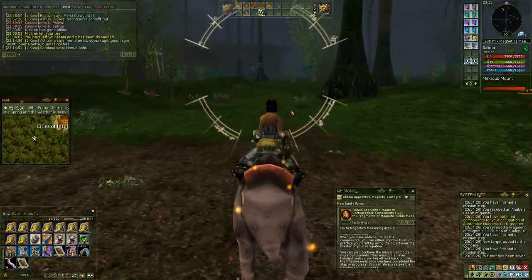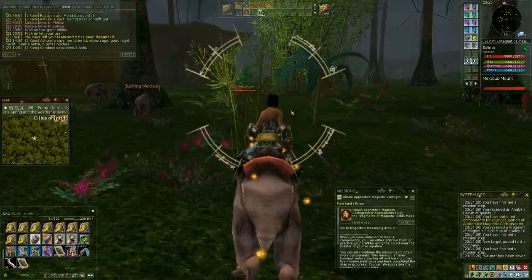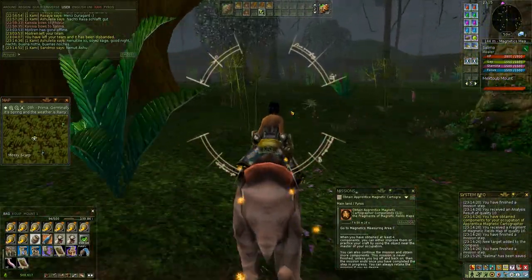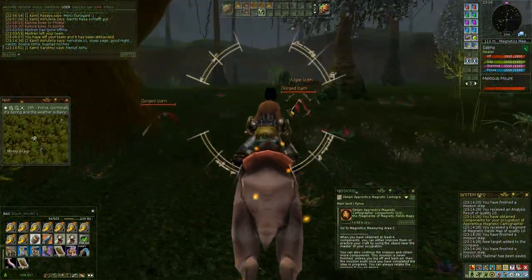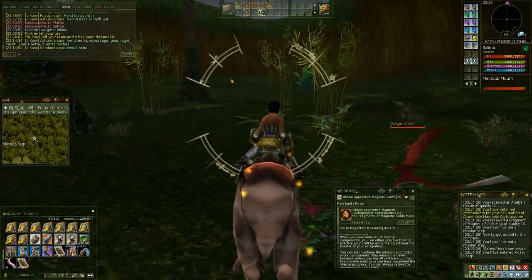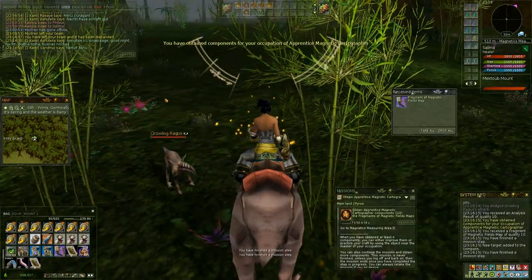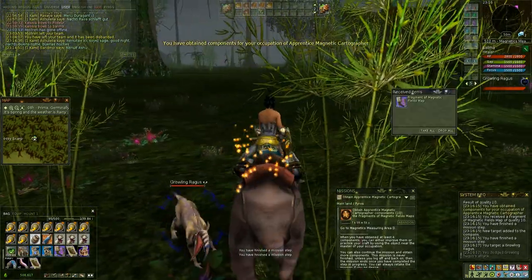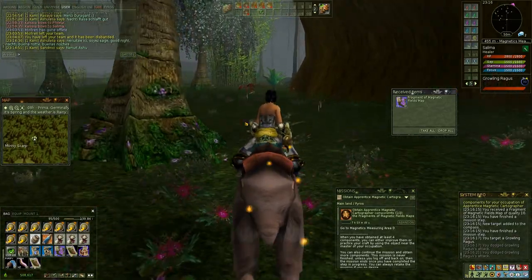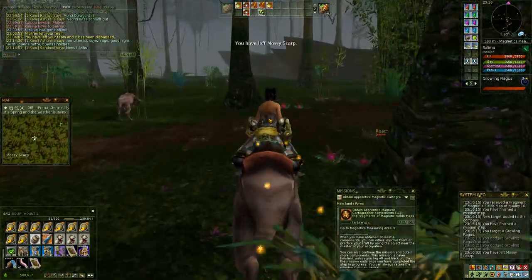You just press your auto-run key and wait for the character to arrive at the target point while you listen to music, watch YouTube, whatever you want to do. Depending on the season, you're going to see some aggressive mobs at your target point. For instance, you have Ragus at this one, in Moses Carp. You might need to actually be prepared to fight them.